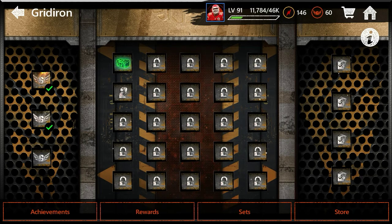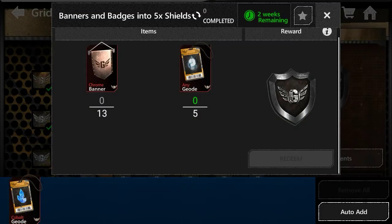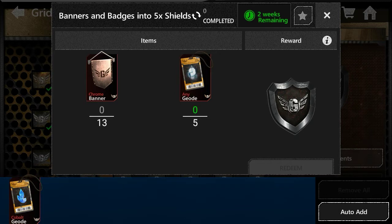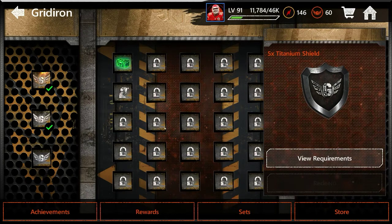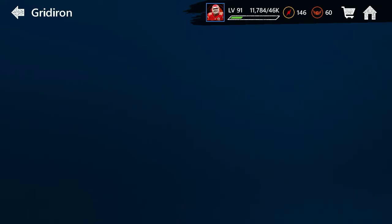These are the Tandem Shields — you're going to need a lot of them throughout this promo. I don't know exactly what they're specifically called, but you'll need a lot. You're also going to need the Chrome banners, and I'm honestly not sure how to get the banners — I should have looked at that before the video, I apologize.